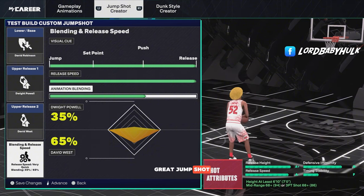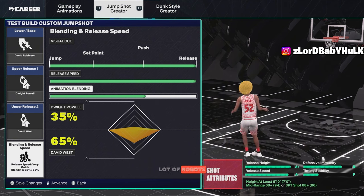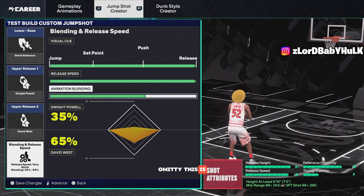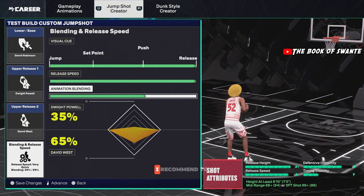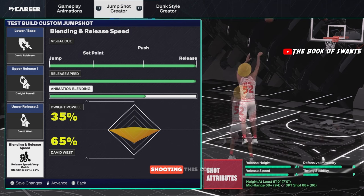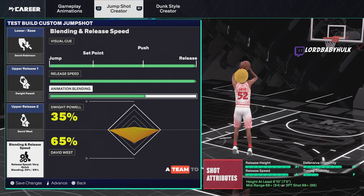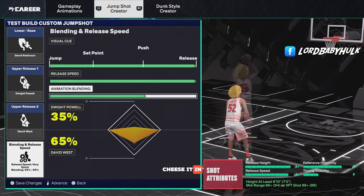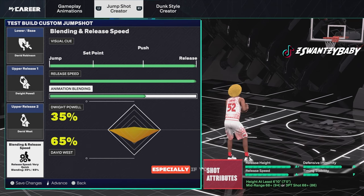This first jump shot is great for bigs, 6'10 plus. Now if you're a robot — there are a lot of robots who made builds with low three-pointer or mid — this is the one for you. I recommend to never make your shooting this low. This is a new era. Unless you know how to cheese on the inside, there's no point putting no shooting on your build. You should only have inside builds in this 2K if you can cheese and score every time, or you're with a team where you can cheese it.